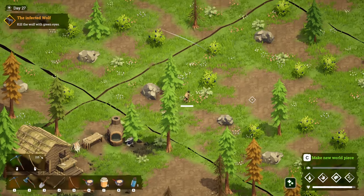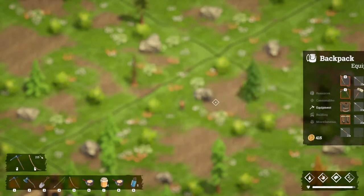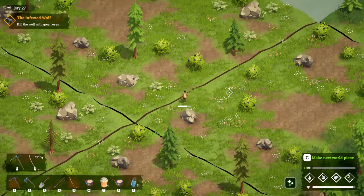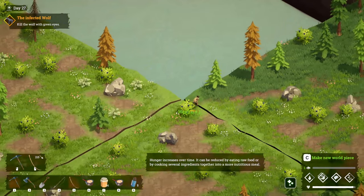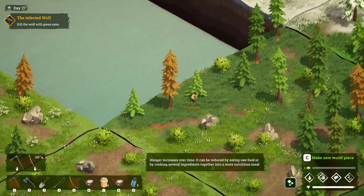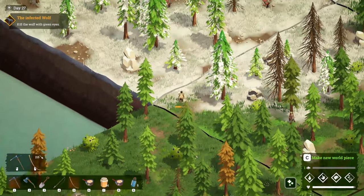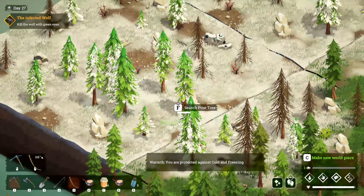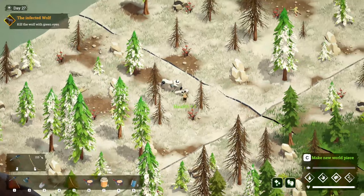Equip, equip — alright, we're geared up. I don't know how much healing stuff I have, hopefully enough. I hope we don't take too much damage but we'll find out shortly. Now I should be able to go in here without getting cold. Perfect — you are protected against cold and freezing.